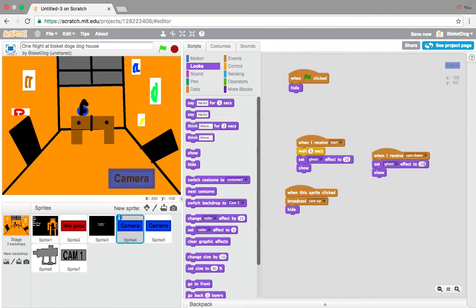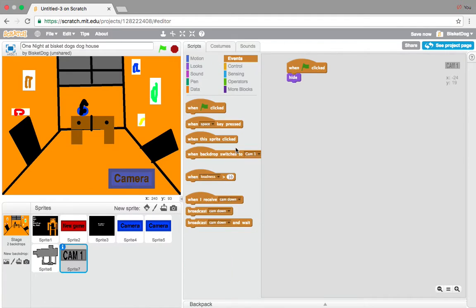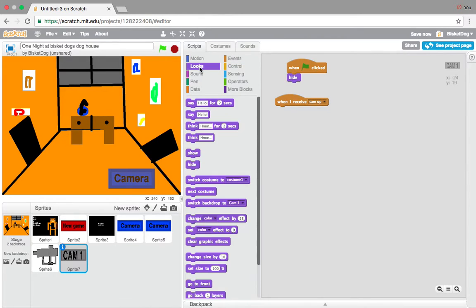So let's actually get into working on this game. Last episode we just made the camera button and put when flag is clicked, hide. What we want to do is add: when I receive cam up, show. So when I receive cam up, show.